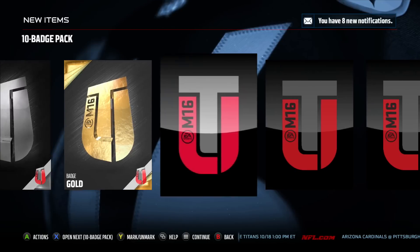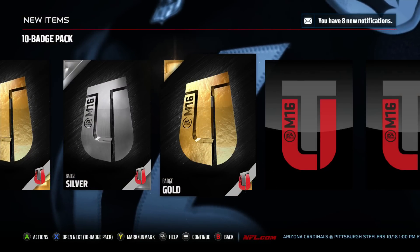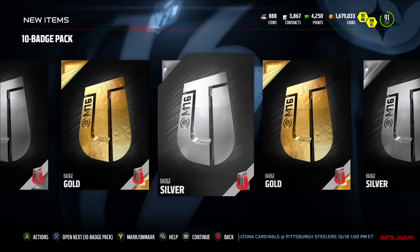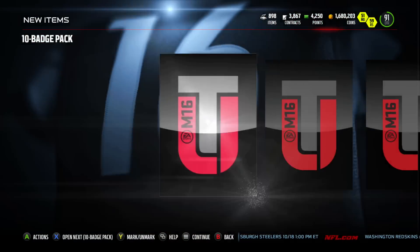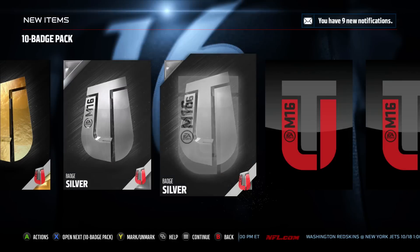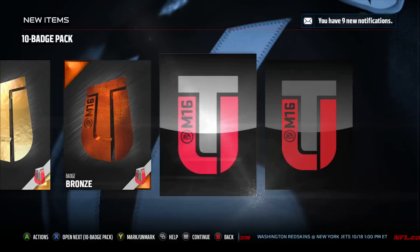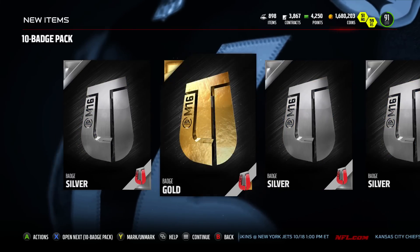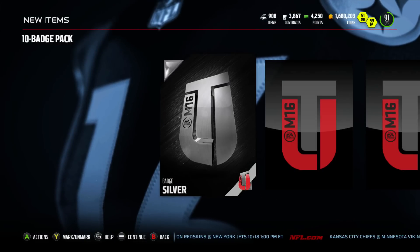I only need like 20 or 30 more elite badges. I'm not going to put these into a large quick sell just yet — I will be doing a massive large quick sell, just not now. I'm trying to complete MUT Master for you guys. I've been playing coin games and working on MUT Master. I just need like 20 more elite badges and then I need the head-to-head badges, so that's why I'm holding off on the large quick sells. I'll definitely be bringing you guys those quick sell videos soon.